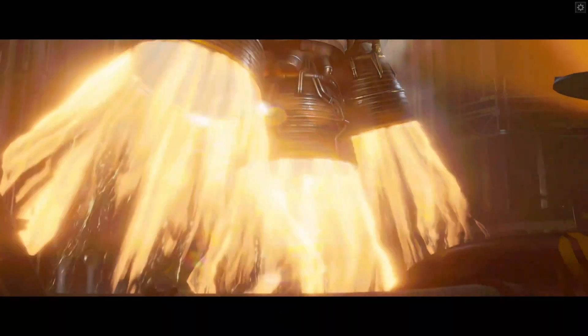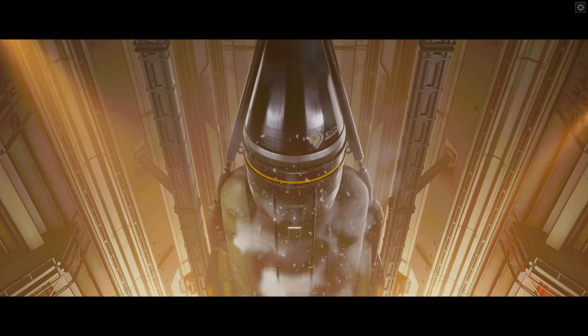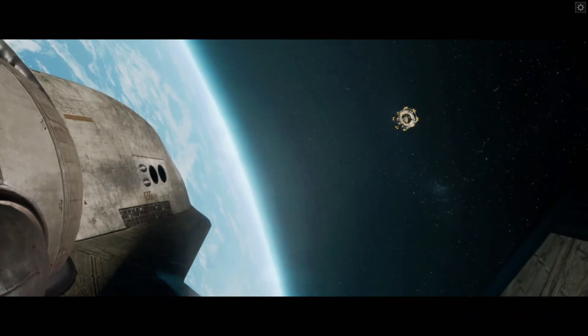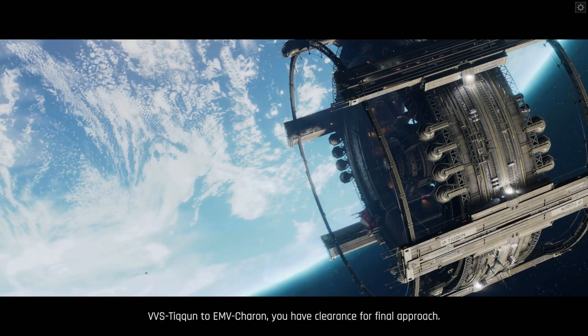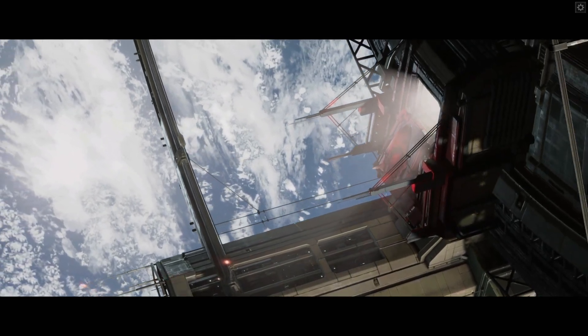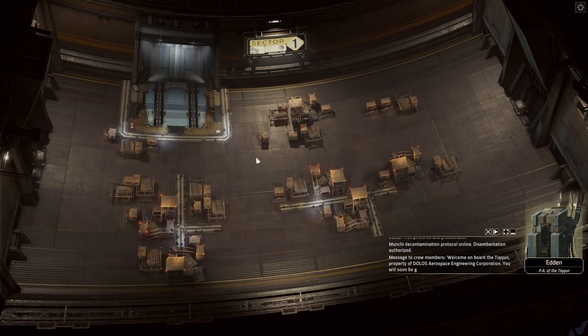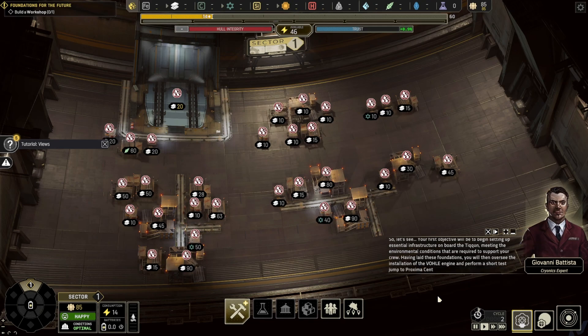The game starts with an awesome cutscene showing you launching from Earth, a little bit about what's going on in the world, and then takes you up to the space station called Tycoon — maybe a little on the nose once you know the story. One of the cool parts about the cutscene is that it seamlessly blends into the gameplay; you land on the space station and then it takes you right inside. One thing I didn't like was how your momentum was killed by a lot of exposition — a rundown on the space station from both your AI assistant and some guy with a gruff voice, just a lot of windy voiceovers that kills the momentum of the cool start.